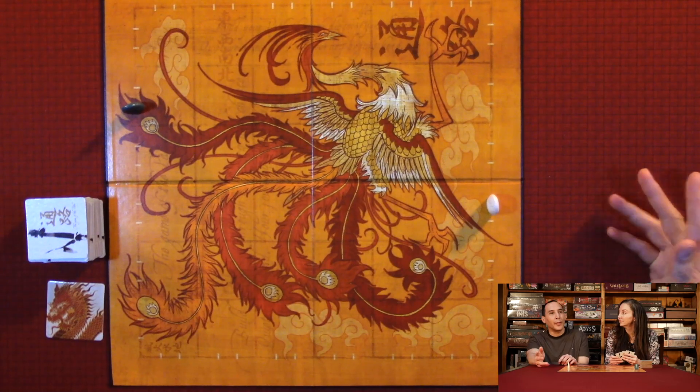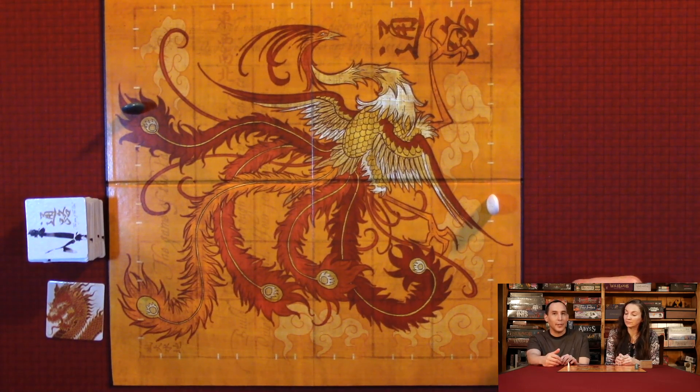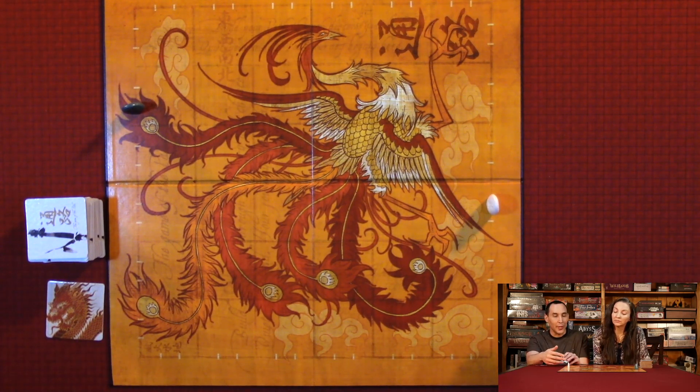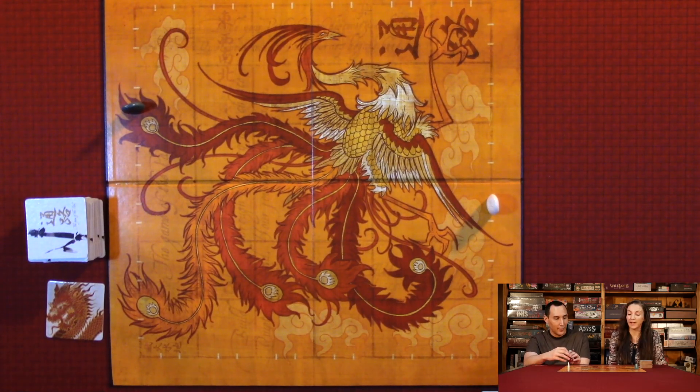With three players, the advanced rule is: if you eliminate someone, you get to pick out of their tiles, and you always keep three. So if you pick one, you have to get rid of one; if you pick two, you have to get rid of two. Then you put the discarded tiles into the draw pile for other players to pick up later.